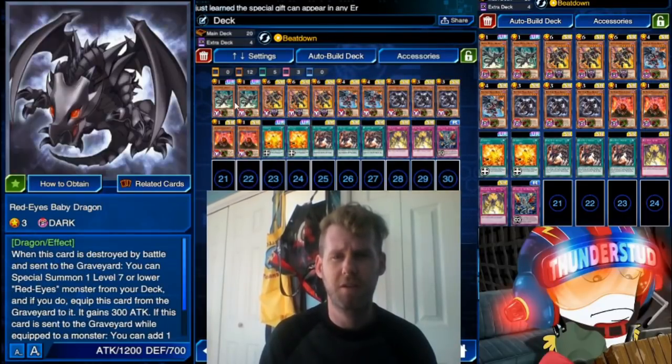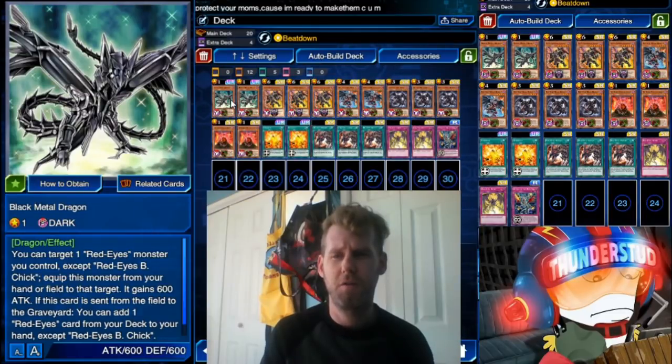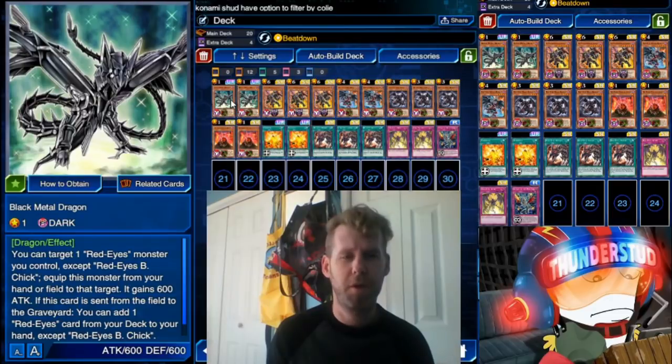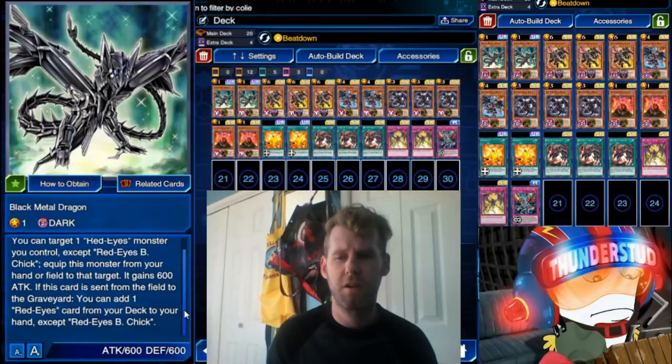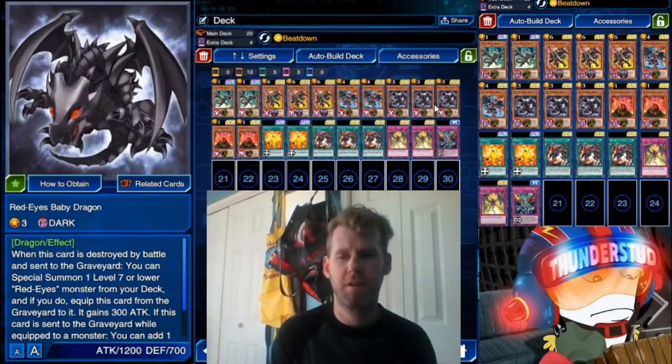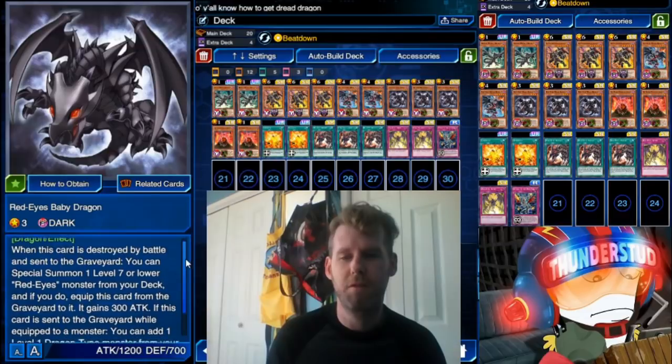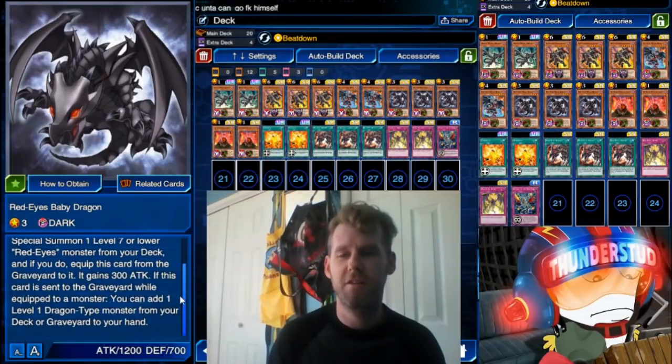We're using two copies of Black Metal Dragon — he can become an equipped card for any Red Eyes monster, they gain 300 attack, and when he's sent from the equipment spot you get to search. We also have the new card Red Eyes Baby Dragon: when this card is destroyed by battle and sent to the graveyard, you can special summon one level seven or lower Red Eyes monster from your deck.